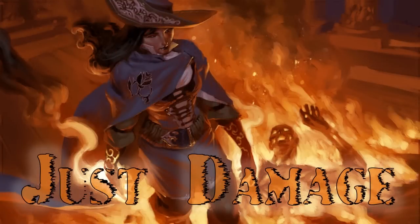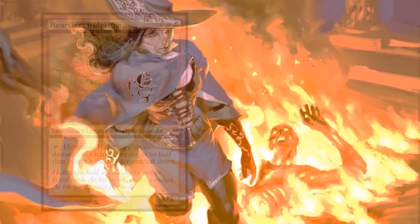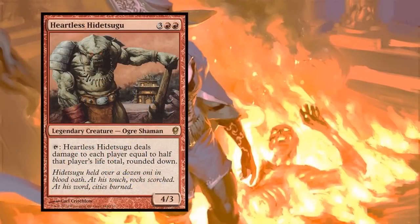This deck doesn't have to be cute. We don't need all these mana sinks and Braid of Fire and instant-speed stuff. We could just have a deck where we attack people, do damage, and use the mana to play more things. How about Heartless Hidetsugu - this five-mana legendary ogre shaman deals damage to each player equal to half that player's life total. Imagine the mana you could produce - take away half your life, get all that mana in your second main phase, then fireball everyone to death.